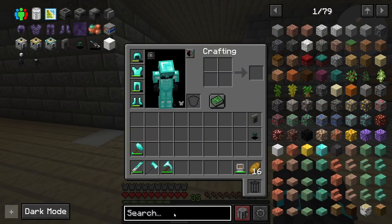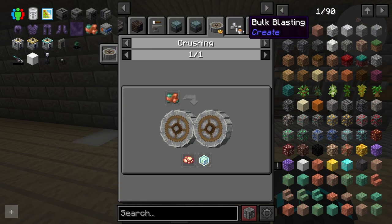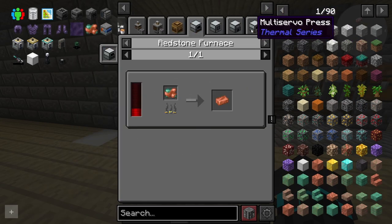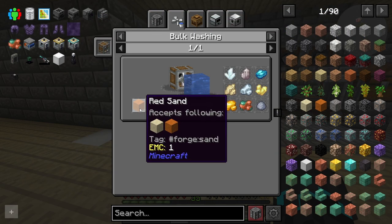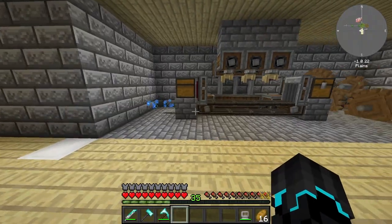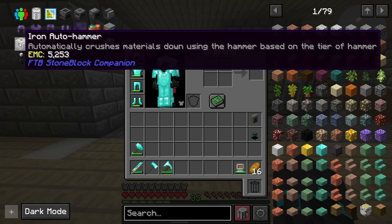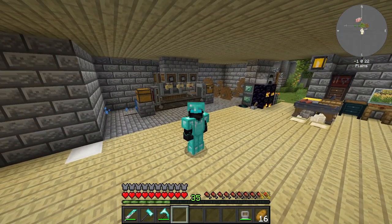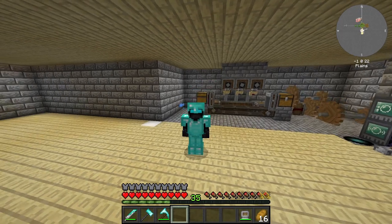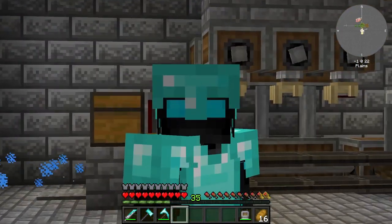The way that we're going to get more gold and copper is from washing sand. To get sand, I have a plan: I have a cobblestone generator, then we need to run it through three hammers. The first hammer turns cobblestone into gravel, then into dirt, and then into sand. So that is three-hammer processing.